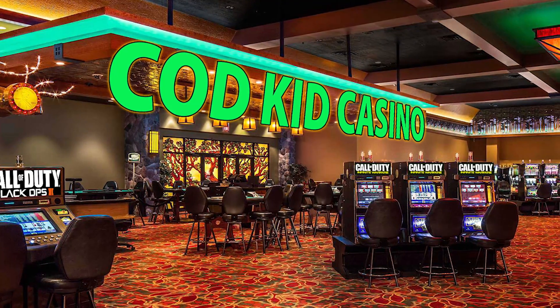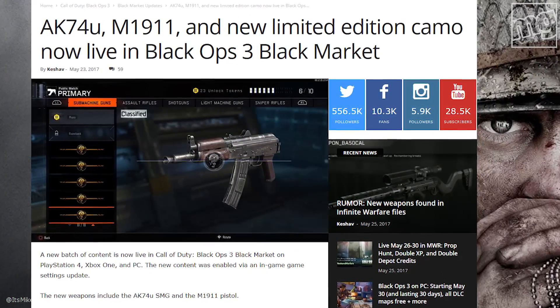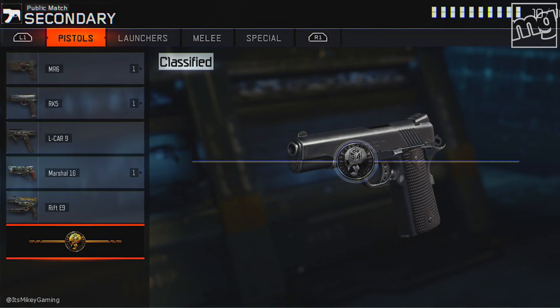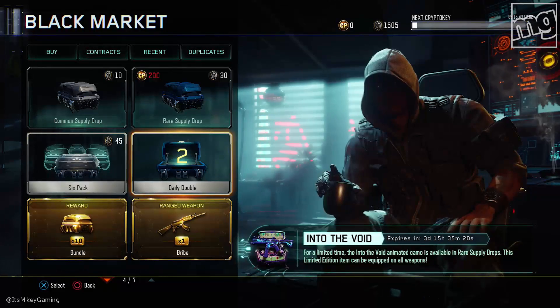It is time to head to the Call of Duty Kid Casino. What is up? It's Mikey. As you guys know, Black Ops 3 Treyarch has added two new weapons: the AK-74U, the 1911 pistol. We have Into the Void camo, we have new outfits, all kinds of stuff. Let me show you guys what we're working with.